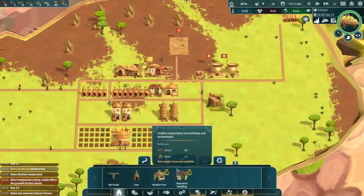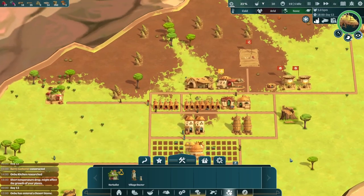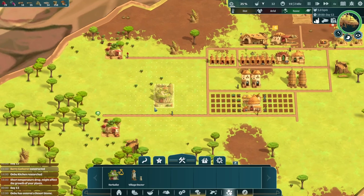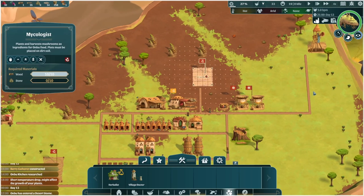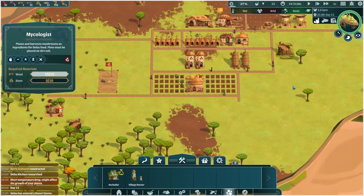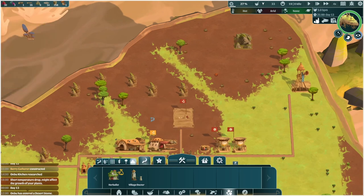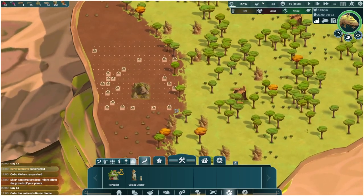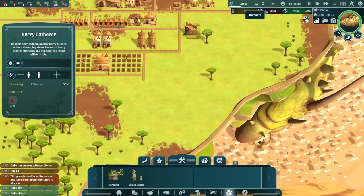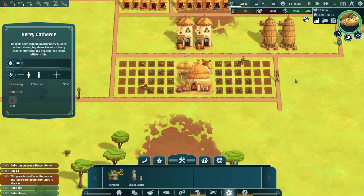The scavenger hut lets us send expedition parties to locations. We actually already researched it. We're going to want the village doctor and the herbalist. Let's put the herbalist where we had our mushroom hut on grass soil. We're still needing stone — I wonder if the stone got wasted when I ripped up that building. We've entered a desert — humidity is low and it's quite hot. I'm not sure how this is going to affect our crops, but probably not great. It also means we're going to collect less water, but we have plenty stored up so we should be okay.